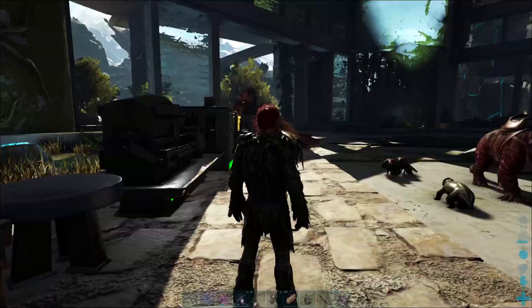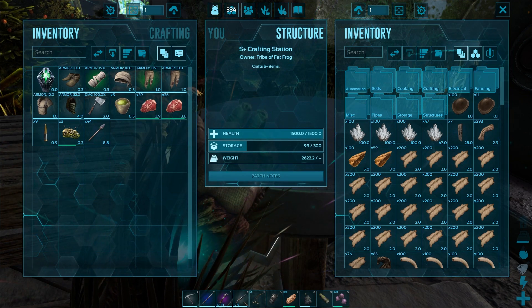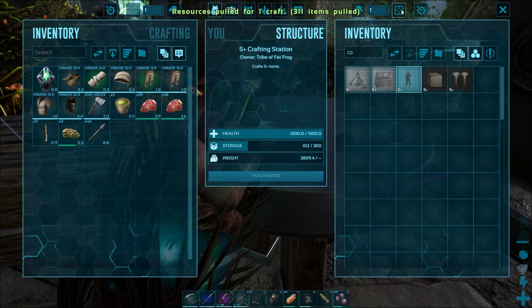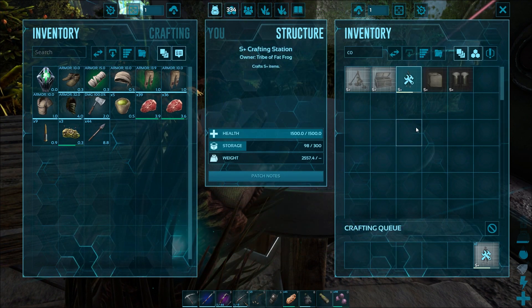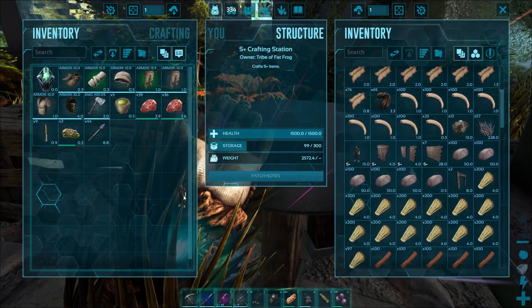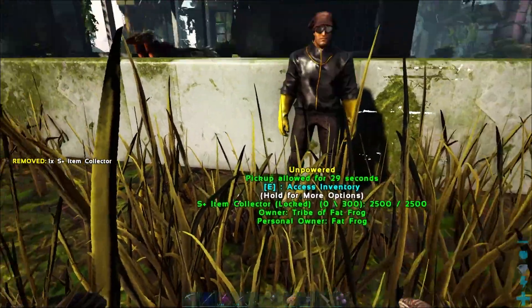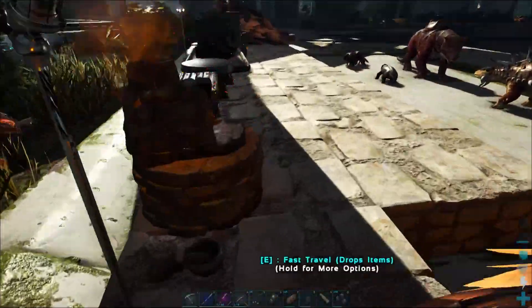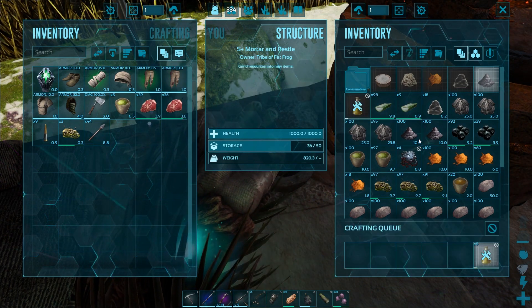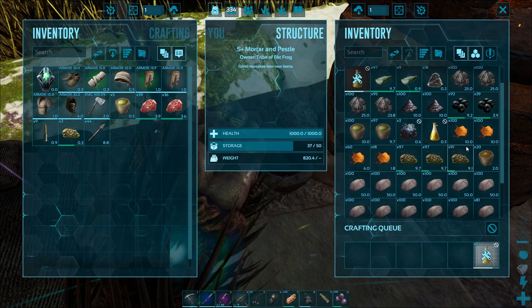So we're back at base, we're going to get our kibble farm going. We're going to need a lot of eggs, and S+ is going to help us out by collecting stuff. We need 125 cementing paste — we do have enough for that. We're going to need an industrial cooker eventually. Let's put that thing in my inventory. I'll put this collector over here by a couple extra cabinets. This guy runs on propellant, so we're going to need to craft some of that — we need some cactus sap and some sulfur. Let's make five of those.